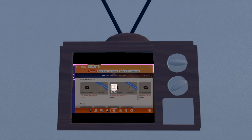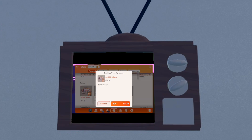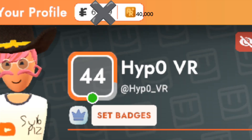Once you've done this, scroll down until you find the tokens section. Select the max amount and press buy. Now press agree. As you can see, I now have 40,000 tokens.